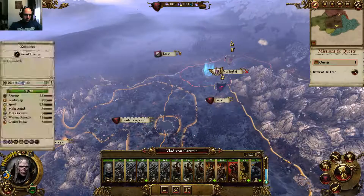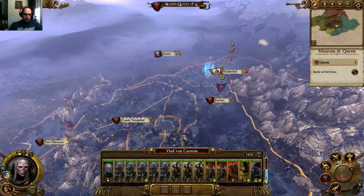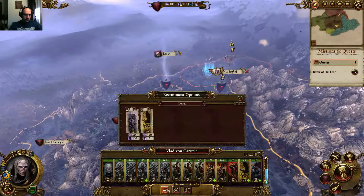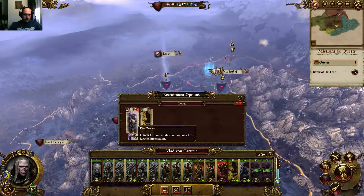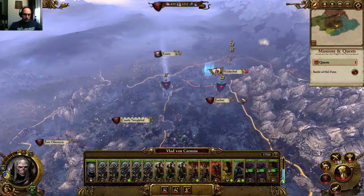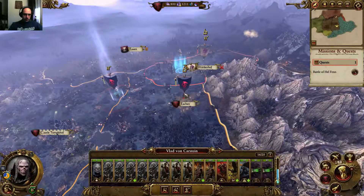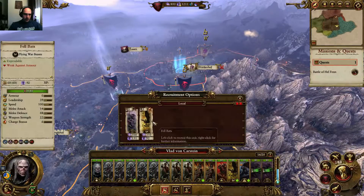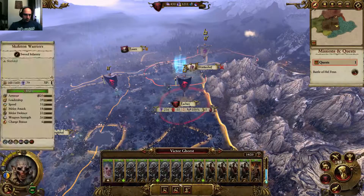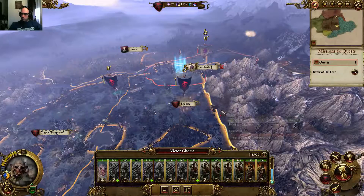What can I recruit here? Not a lot of stuff. I can recruit some Direwolves. So here's what I'm gonna do - I'm gonna go here, recruit some Direwolves. Like two of them is gonna be awesome. And a Felbat. Actually, instead of the Felbats, I can recruit the Felbats next turn. I can actually recruit these regiments here now. I can raise the Skeleton Spearmen, which is awesome.